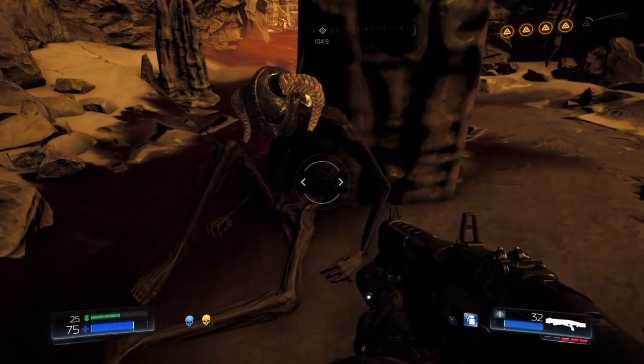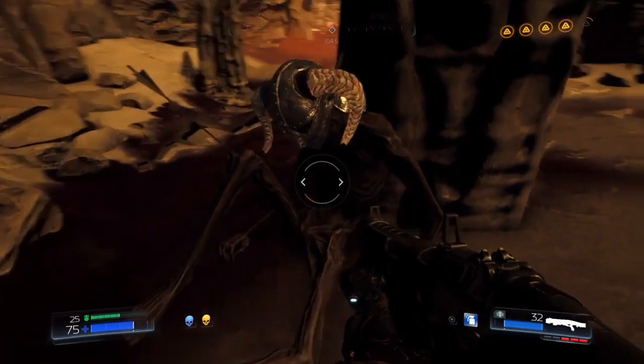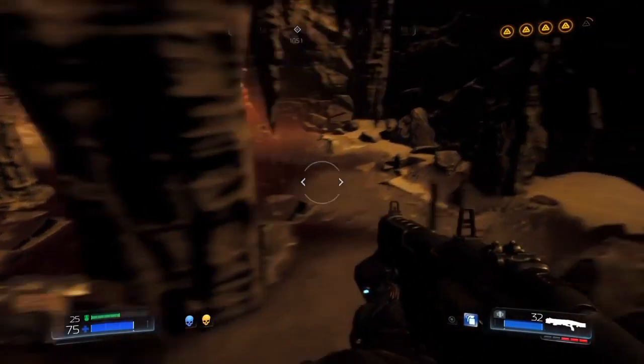An arrow in the knee! You can find this once you get to the hell map in DOOM's campaign mode. Oh man, when I saw this I knew there would be something like this in the game because of Bethesda, but man I was hyped as hell when I saw this.